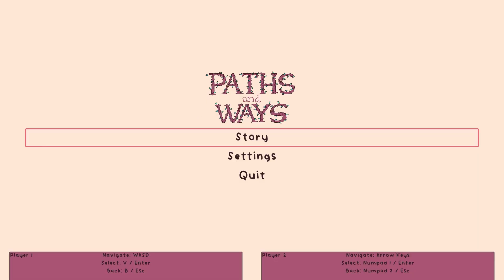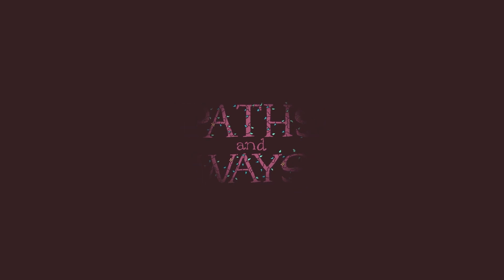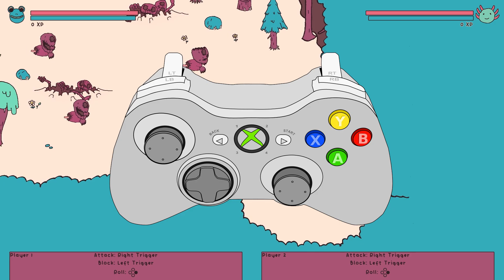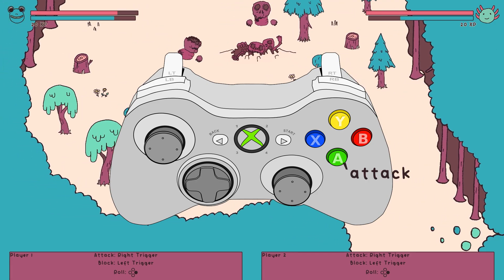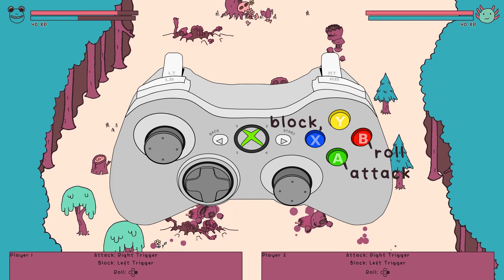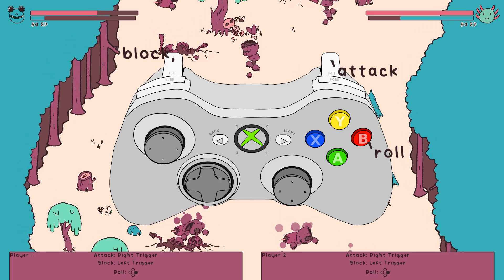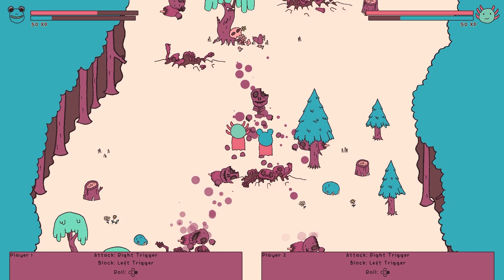I added the logo to the main menu, which I think turns it from a boring menu into a nice clean title screen. I redid the music for the intro and added a short animation to help set the tone. I completely redid the controller controls, as they kind of sucked. I had it set up so that you had to use your thumb to press buttons for attacking, blocking, and rolling — meaning your thumb is doing all the heavy lifting and needs to be changing position constantly. To fix this, I moved attacking to the right trigger, blocking to the left trigger, and left rolling for the thumb. This feels so much better, as you don't need to change the position of your fingers at all during combat.